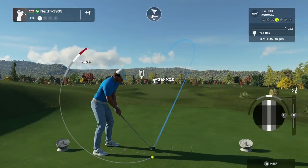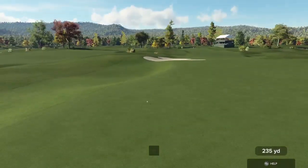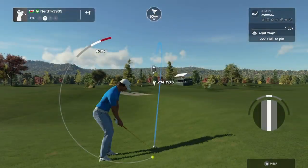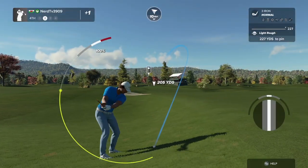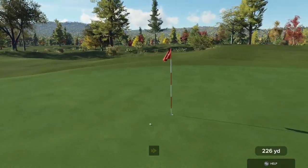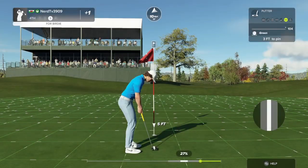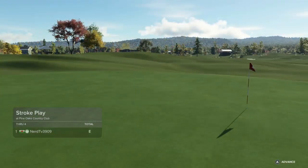And now teeing off on a par four — got some good contact on that one. Here's our second shot on the fourth. Nicely done, had the right club there. This one's a short three-foot putt.